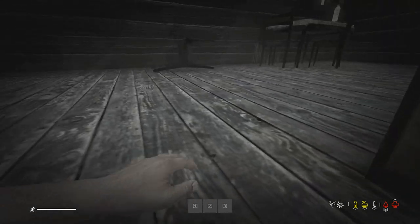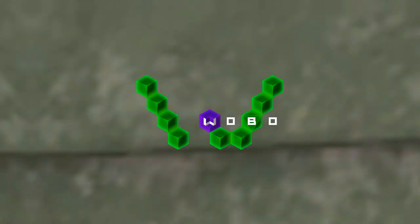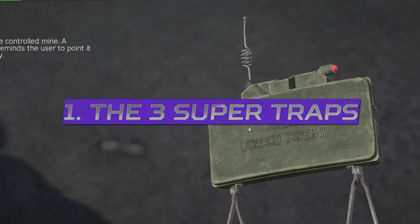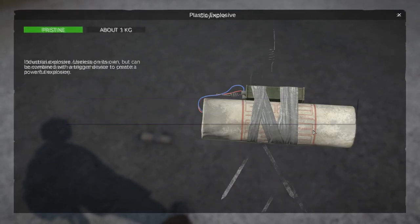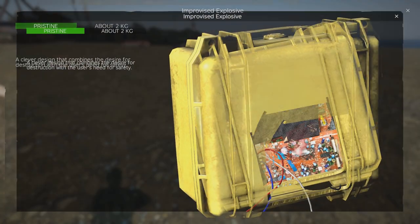If you believed that traps in DayZ were brutal before, you are not ready for this video. There are three types of trap that I'm calling super traps, added in DayZ 1.18: the Claymore Mine, the Plastic Explosive, and the IED, also known as the Improvised Explosive Device.